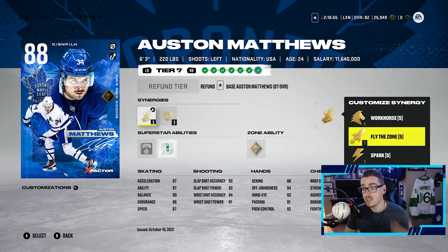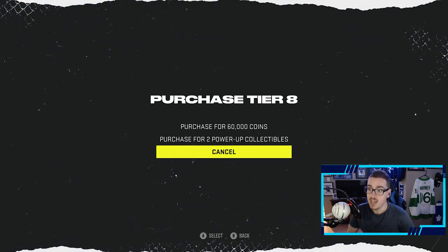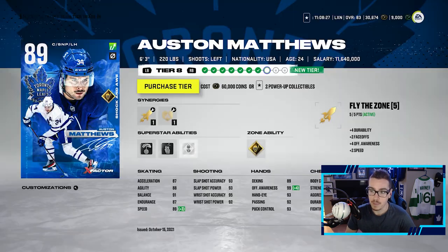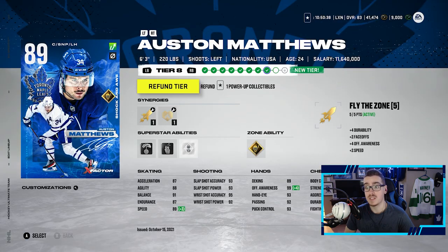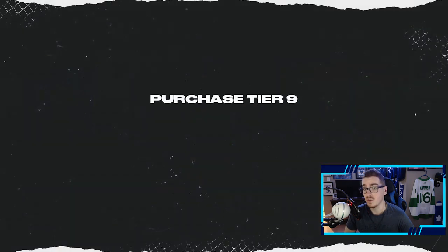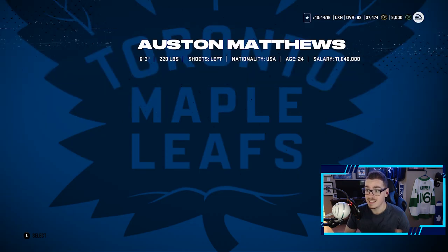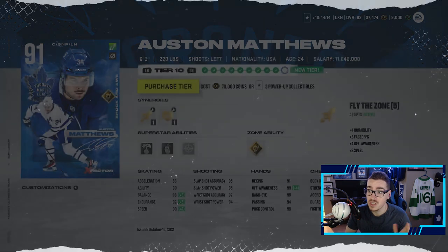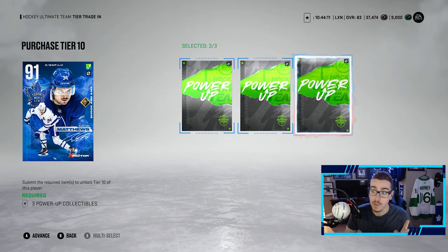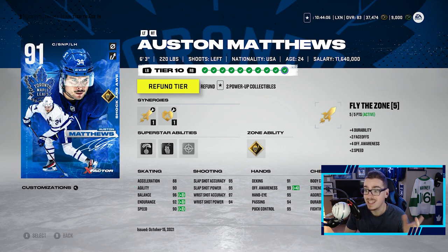Now you can see I am upgrading him again — this is when the new event just dropped. Tier 2 is 89. We had a little bit of struggles making some power up collectibles, but after ripping some packs and buying some players, we were able to upgrade him to his 91. This card looks absolutely unreal, stat wise as well. Right now we have him up to a 90, and in this last clip you can see we're going to purchase him up to a 91 with three more power up collectibles. That is the 91 Austin Matthews.